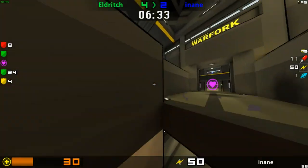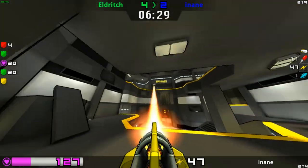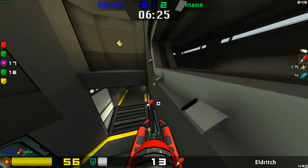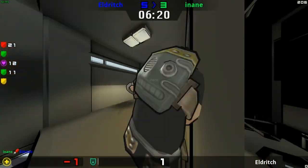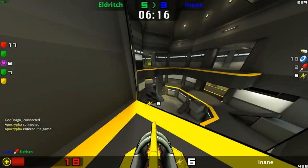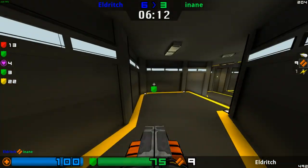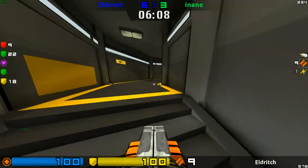Eldritch now very low. That mega has just come up — Inane grabs it. Score line is two to four. So Inane has a bit more to do, but Eldritch is going to have to play a little bit slower while he catches back up. But he's not going to go slower — he's going to push in harder. That was entirely unexpected from Eldritch, which is exactly why he went down, but he came out of it with too little health to really do anything.